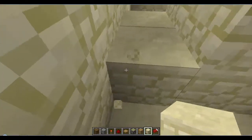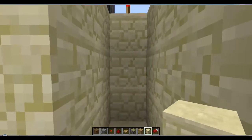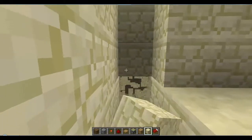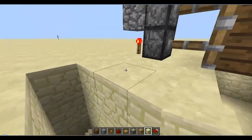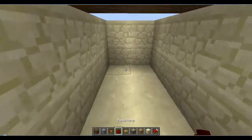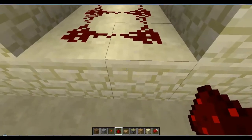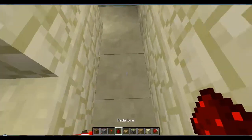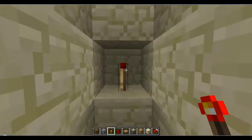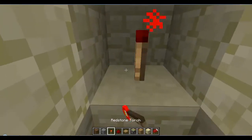This will be covered up. Then delete this block here so it's like that. Do the same on this side. Then delete this block. Now place redstone all the way along these and a redstone torch here. Bring this out to there — there's a redstone torch on that block. Do the same on this side, redstone torch on this block.